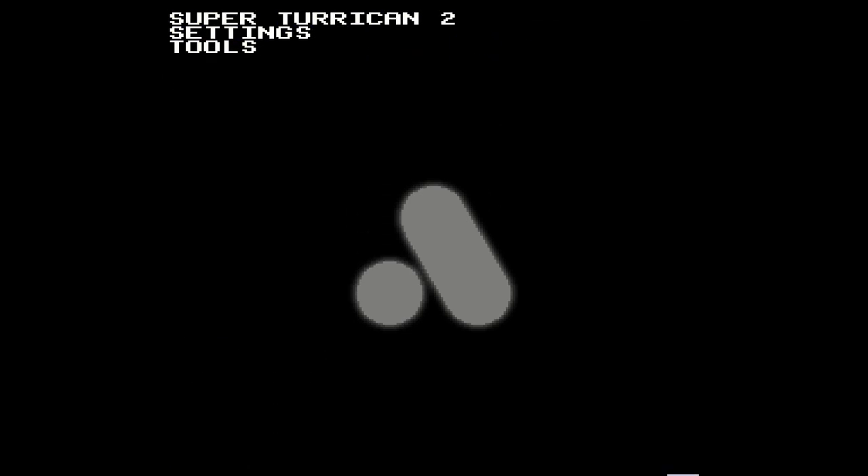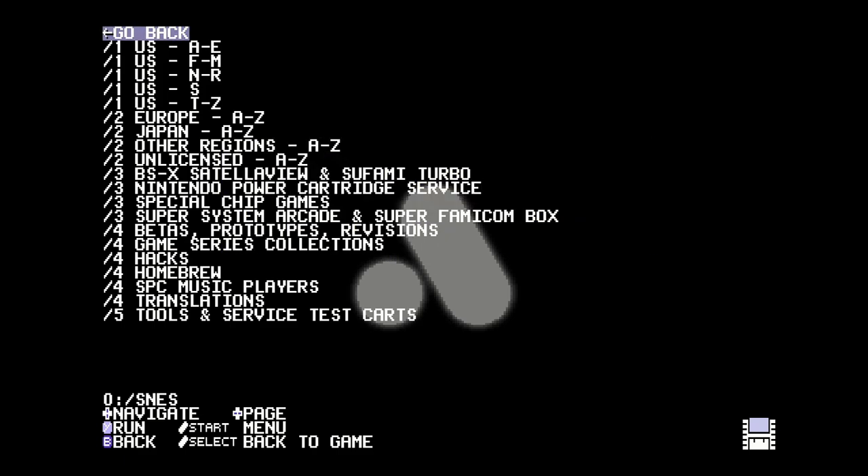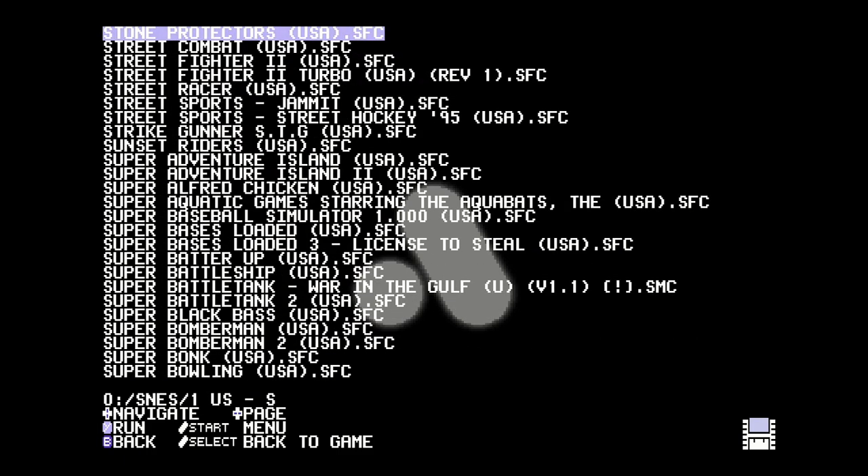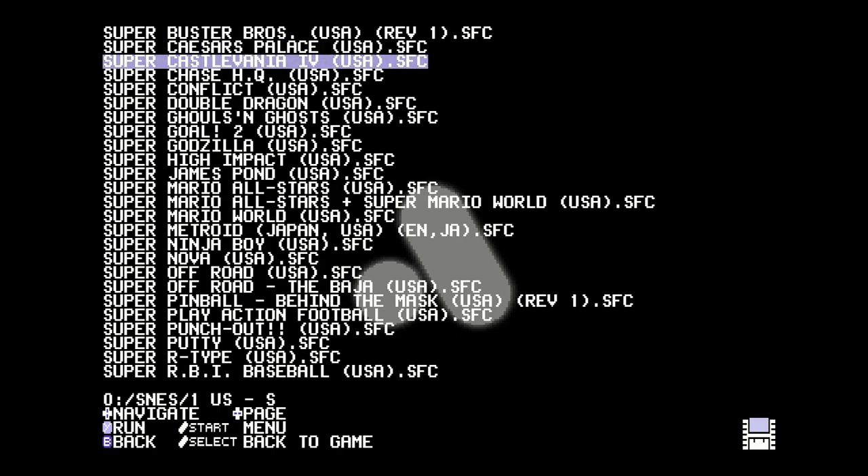Now we're going to go and load a game. I'll go with Super Castlevania IV, because it has unique markers that are easy to spot for seeing how much you lose when you go to 5X scale, where it's cropped down to 1080p. So Super Castlevania IV — and I'll just get to the third section of the first stage; it's a good spot.